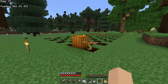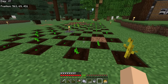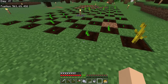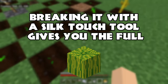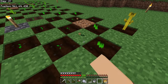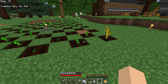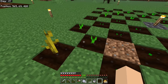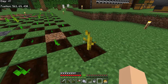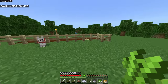We already have our first pumpkin from the farm. When harvesting melons, a fortune tool gives more slices but a silk touch tool is best because you get the most slices per pickup — maximizing trade value. Melons can be eaten as food but they only fill half a hunger bar, so it's not recommended.